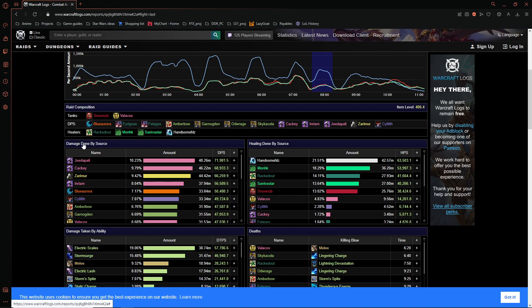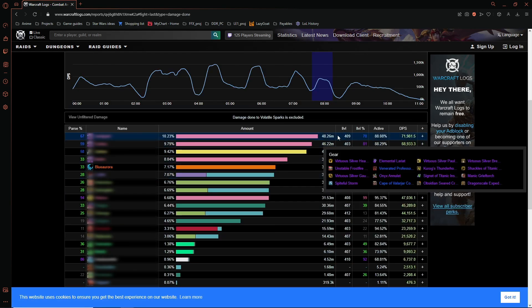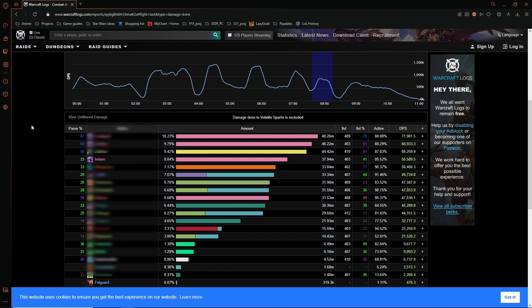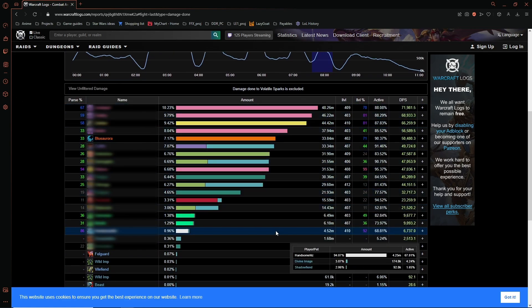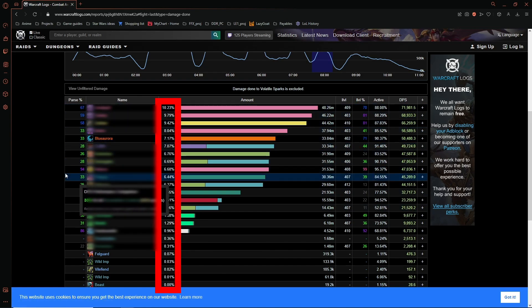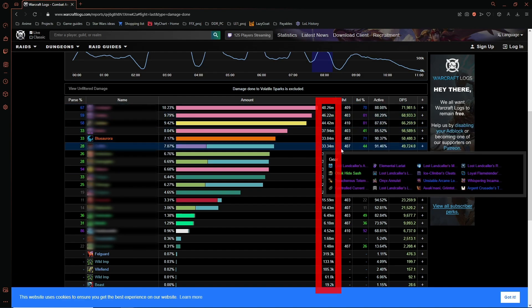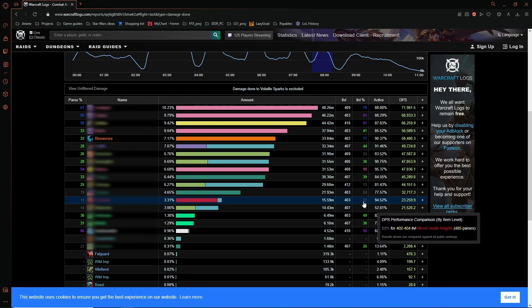I'll click on damage done by source to expand this out. This next screen shows a pretty meter that shows the team's damage output throughout the fight. If I click on a specific character, like Blue, it will show her damage output on this meter as well. The left scale matches overall team damage, the right side for individual performance, so it is easier to read.